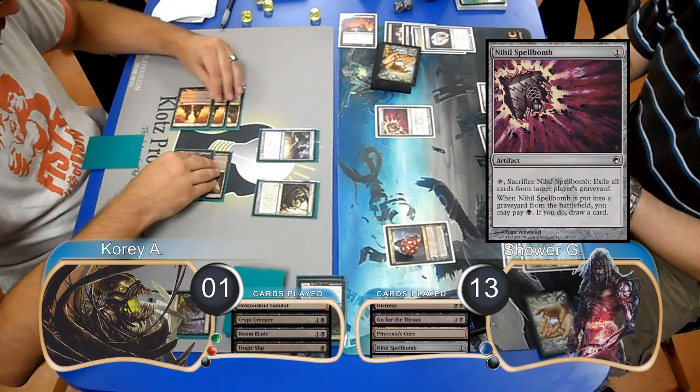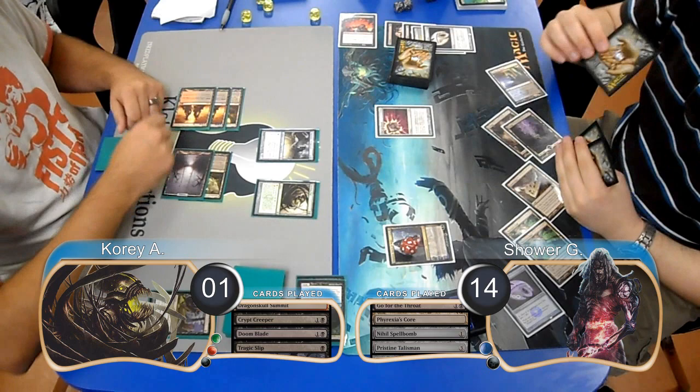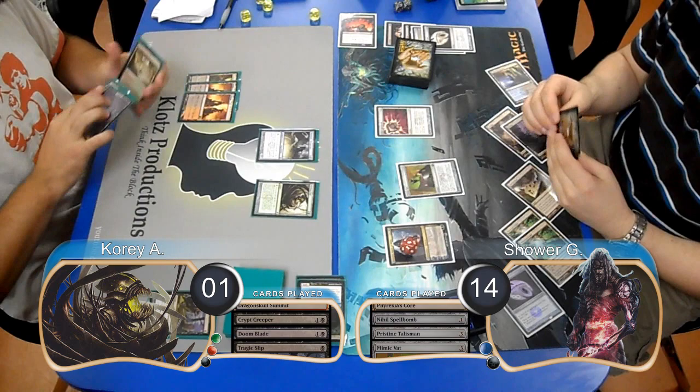Shower laid down another Phyrexia's Core and then played a Nihil Spellbomb. He then used his Tezzeret to find another Pristine Talisman, which he went ahead and played, then followed it up by gaining another life playing a Mimic Vat. Corey then drew his next card and didn't find any more creatures, so went ahead and scooped it up, giving Shower the win to the game and the match.